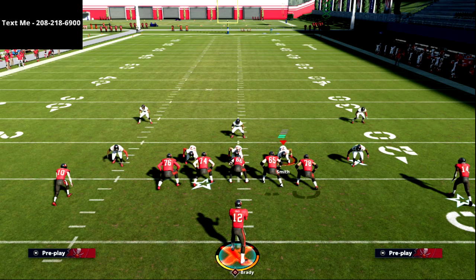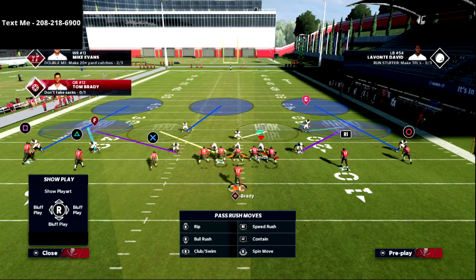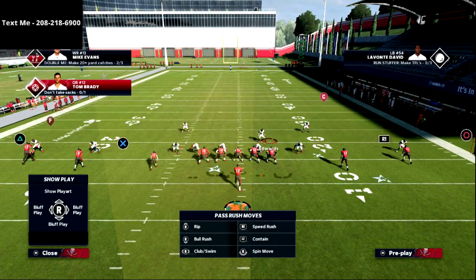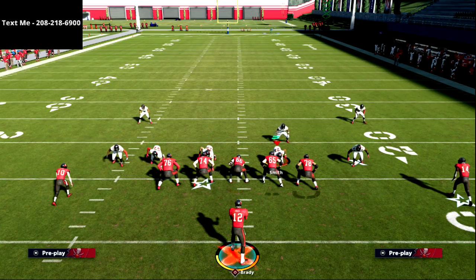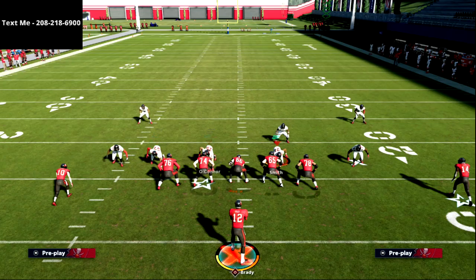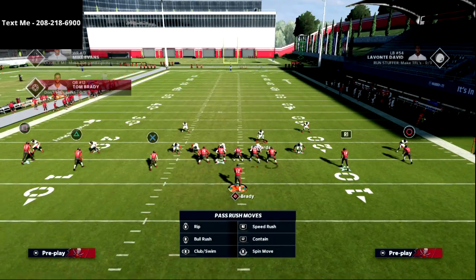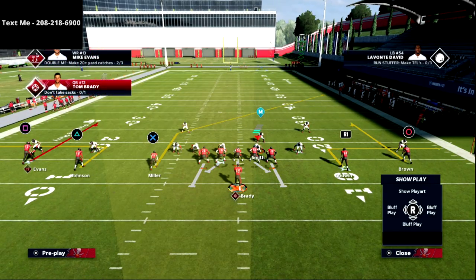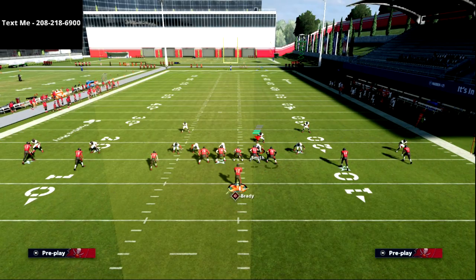Let's talk about Curl Flat as it pertains to a defense like Cover Three Mabel. What you're going to see is a yellow zone to the trips side — you've got five zones to the left, and typically four zones to the right, one of which is going to be your user. That's typically what a drop nine looks like out of this year's game, so we've got to figure out how to combat that.